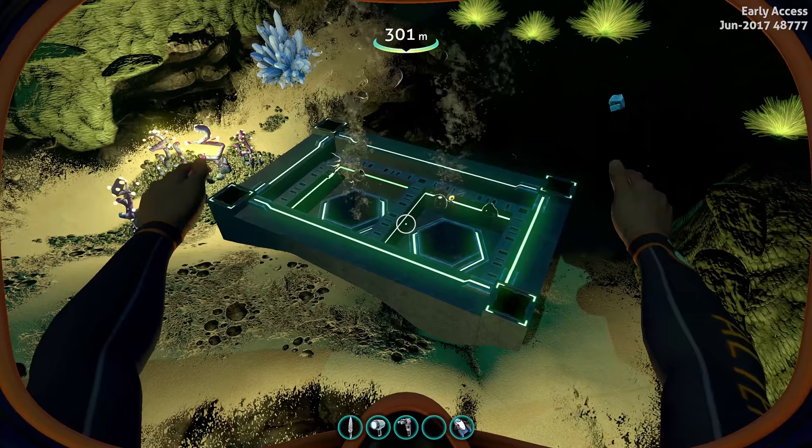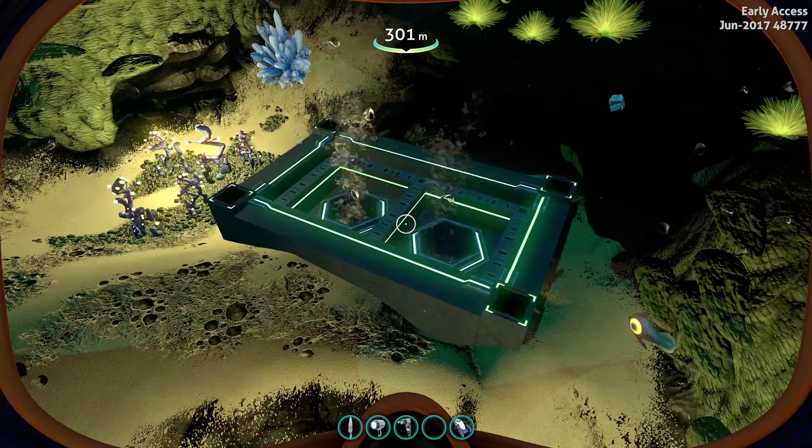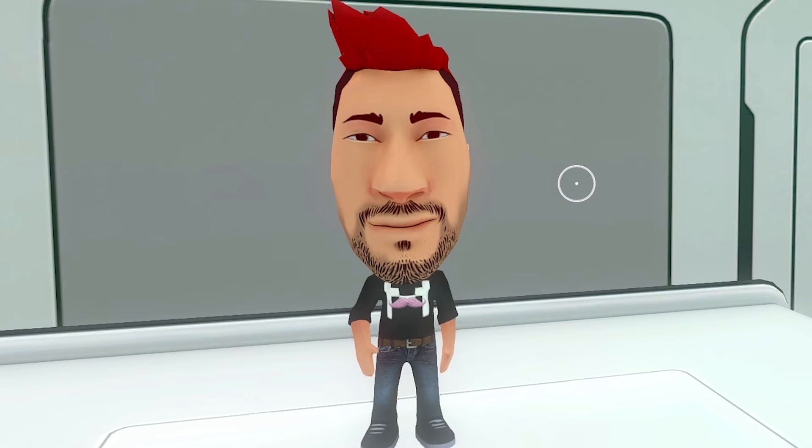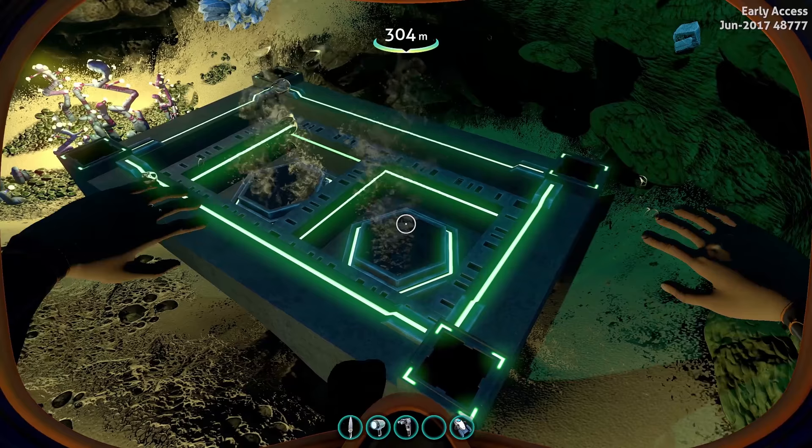We're gonna be taking a look at this today. There have been some other updates to the prison, including some new animations for the Sea Emperor. And in addition to that, I'm gonna show you guys where you can get your very own Markiplier doll — the doll that the devs made for Markiplier and have been trying forever to get him to be aware of. But we'll get to that in a second. Let's take a look at this thing.